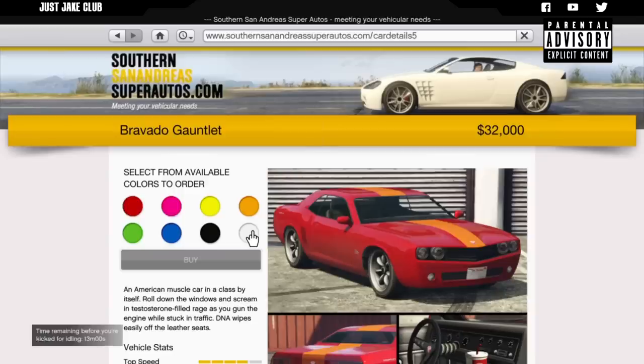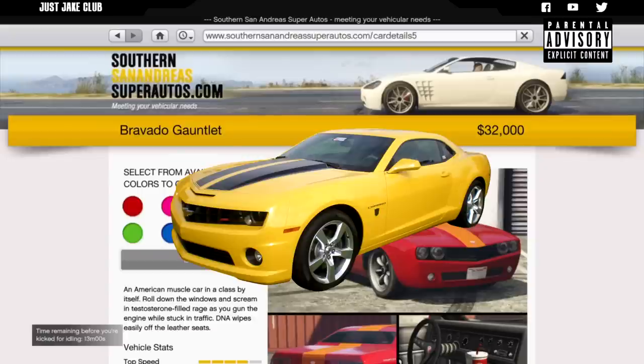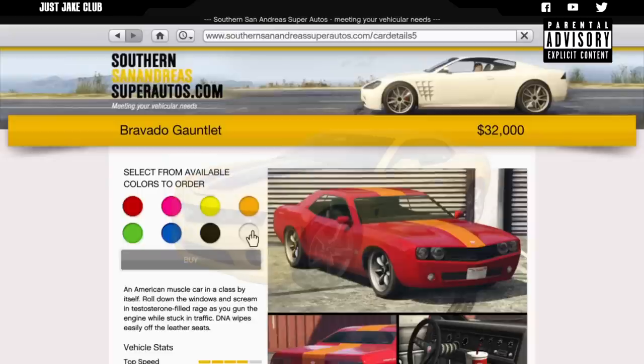In today's video we're going to be doing a movie car build on Bumblebee from the Transformers. This movie car build is going to be on the 2006 Camaro concept version. They also have an older version based on a 1977 Camaro concept, but I'm opting to do the 2006 version because then I can use the Bravado Gauntlet inside of GTA to create this build.